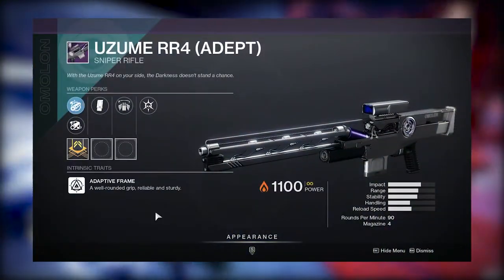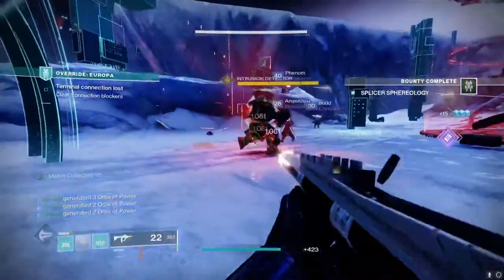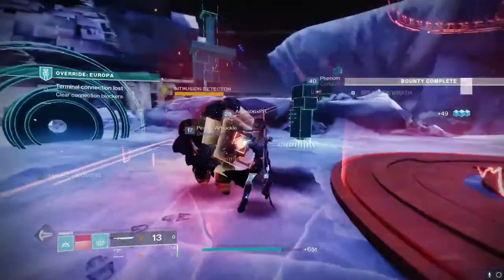Finally, we have the Uzume R4 Adaptive Sniper Rifle. This is a PvE sniper through and through. You are definitely going to want to grab a Triple Tap weapon roll before the season ends. For all three of these weapons, as always, go check LightGG or D2 Gunsmith to plan out your god rolls.